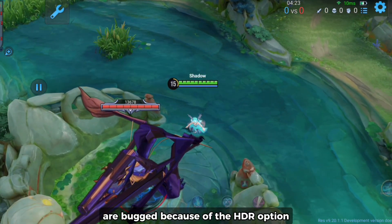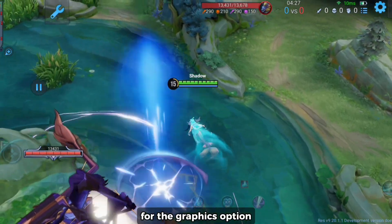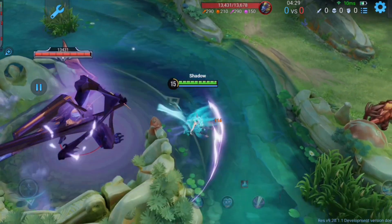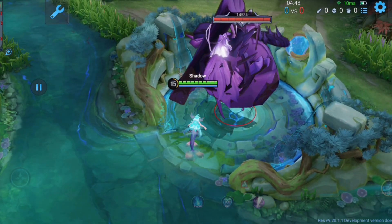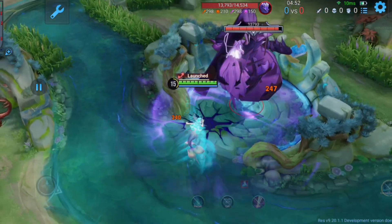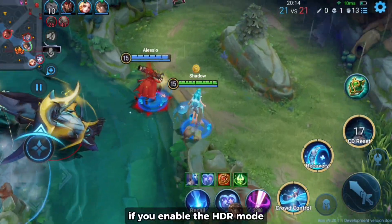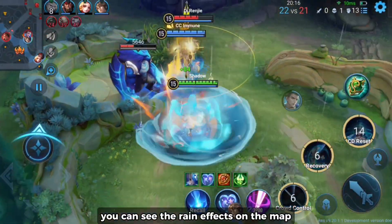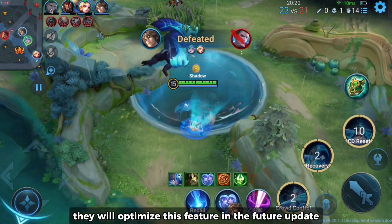Tyrant and Overlord are bugged because of the HDR option, and many in-game models are unoptimized for this graphics option. You can see rain effects on the map after 20 minutes of the game. They will optimize this feature in a future update.